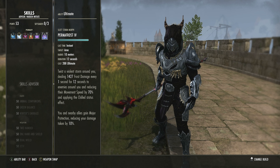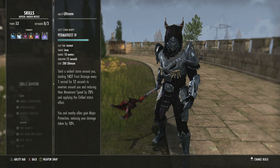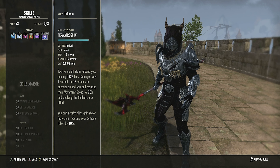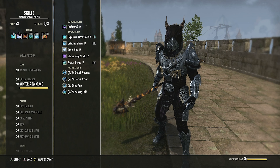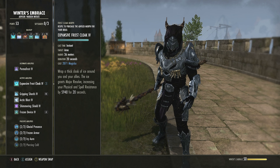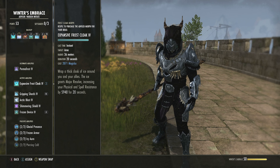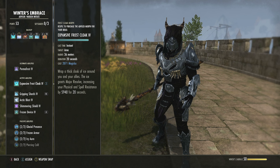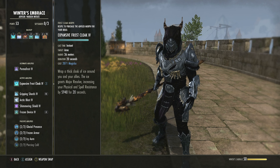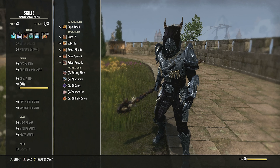The main Ultimate — Permafrost. Activate it and the group gains Major Protection reducing damage taken; they must be in the circle. Lasts 12 seconds, deals damage in an area of effect, applies Chilled status constantly, and slows everything down. Massive control, massive protection — don't leave home without it. Expansive Frost Cloak: Winter's Embrace first ability, start as Frost Cloak, morph to Expansive Frost Cloak. 36-meter radius — 72-meter diameter — giving the entire group Major Resolve, a resistance buff to physical and spell. Do not let it run out.